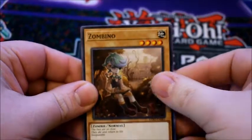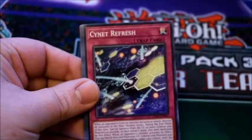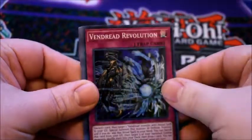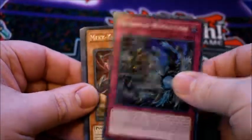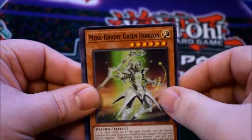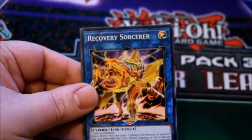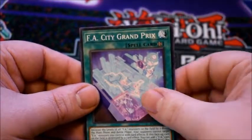We have Zombino, Artifact Mulgener, Sidenet Refresh, and Vendred Revolution. Then we have Mech Knight Red Moon, Mech Knight Green Horizon, F.A. Auto Navigator, Recovery Sorcerer, and F.A. City Grand Prix.